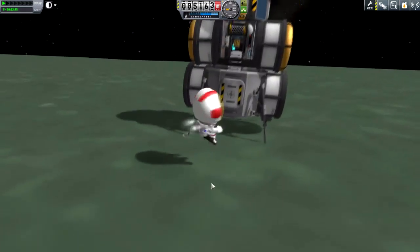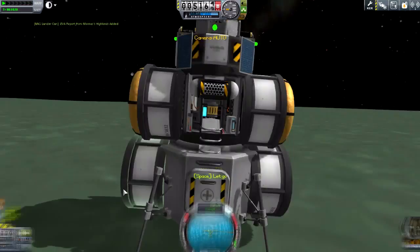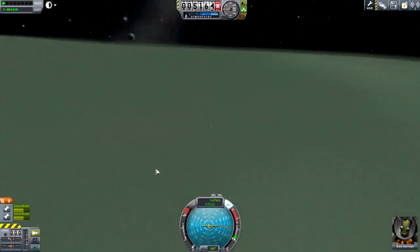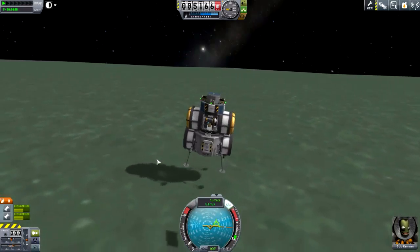And if you looked right there, this is just why a small lander works so well on Minmus. Because literally the force of my Kerbal standing up — Bob here standing up from having fallen over — is enough to launch this thing into quite a high hop.